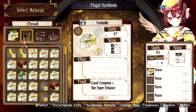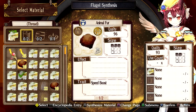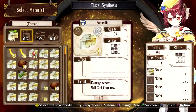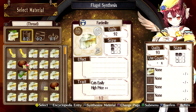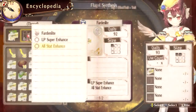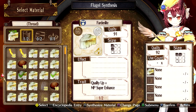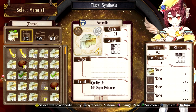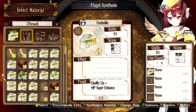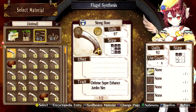Now here — will speed boost go on armor? No, just an accessory. How about all stat enhance? All stat enhance will go on armor, so that's another good one to have. If we do this then we'll get that super quality up trait. MP super enhance can also go on armor, so let's do that.